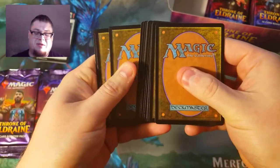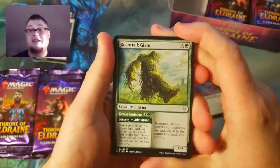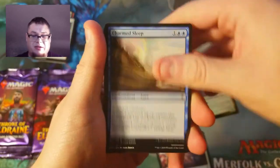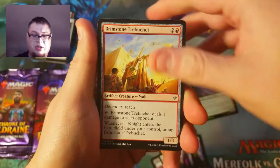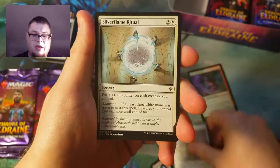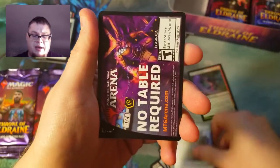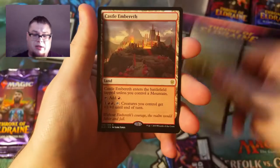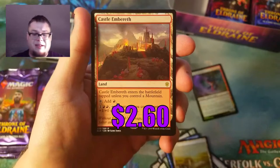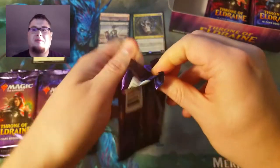Hopefully we don't keep getting foils — well, that's not true, I want foils. Beanstalk Giant, Brawl Path, Lighter Charm, Sleep Witches, Henge Walker, Crystal Slipper, Roving Keep, Tall as a Beanstalk. And here we go — Castle Embereth! Pretty sweet, one of the nice rare lands.